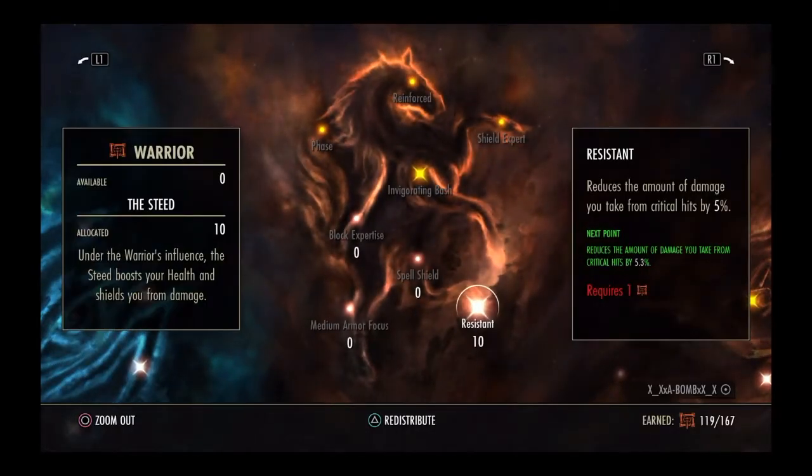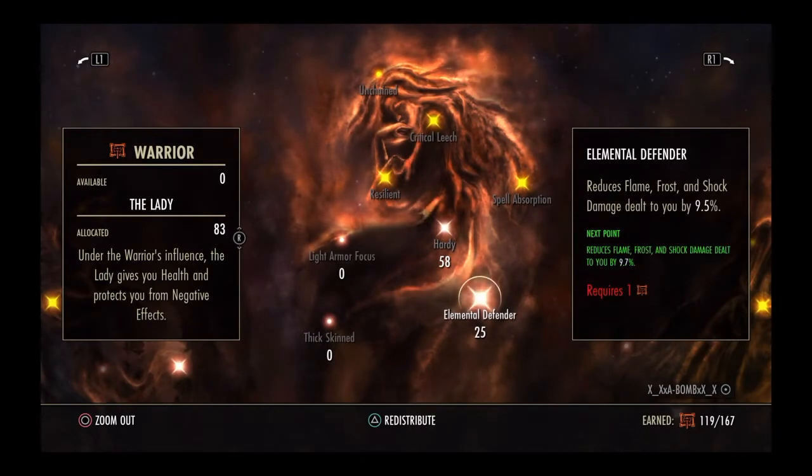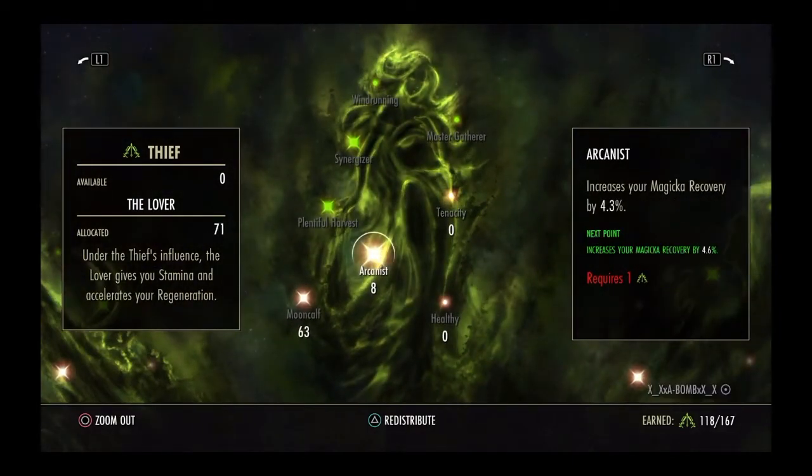Champion Points: Tenant — Resistance from Critical Hits. Party, Magic Damage Defends. Flame, Frost, Shock Damage Defends. Quick Recovery — helps with my healing. Warlord — reduces the amount of Stamina abilities and spell costs. Canis — helps increase my Magic Recovery by 4.3.